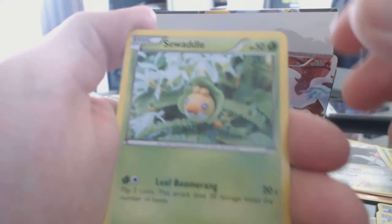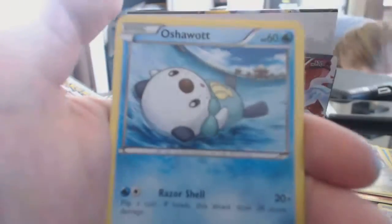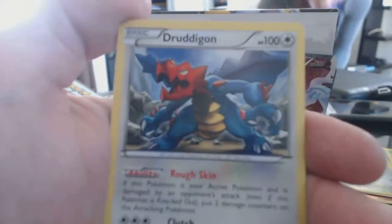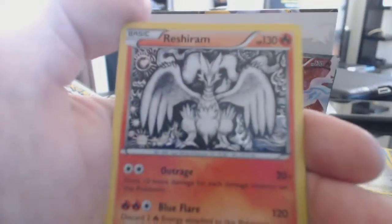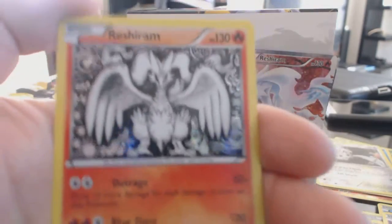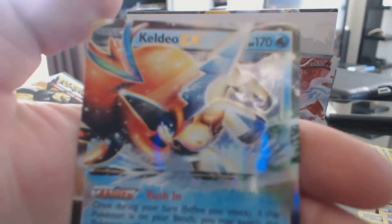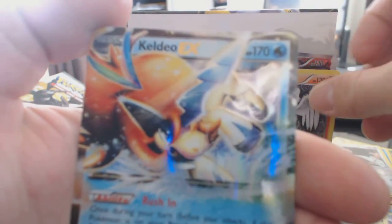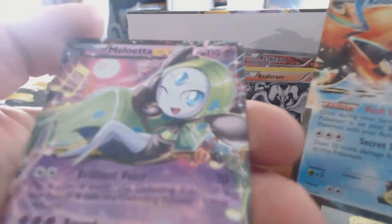Alright. Sea Waddle, Piplup, Solosis, Oshawott, Ralts, Druddigon, Zweilous. A Holographic Reshiram — nice. And a Keldeo EX! Followed by a Mioletta EX — holy cow, nice!